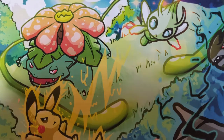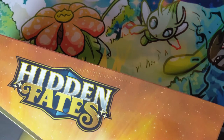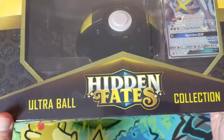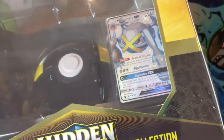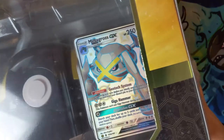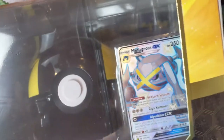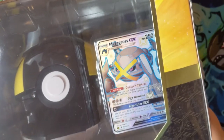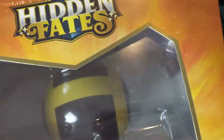Hey all, Turtle here coming at you with another Hidden Fates opening. Hope everyone is staying safe and staying healthy during these scary and uncertain times. Today we have the Ultra Ball collection featuring Metagross. We'll see if we can't pull that shiny Charizard, which has been all over the place. I hope this opening is kind of like a lighthearted distraction from everything that's going on.